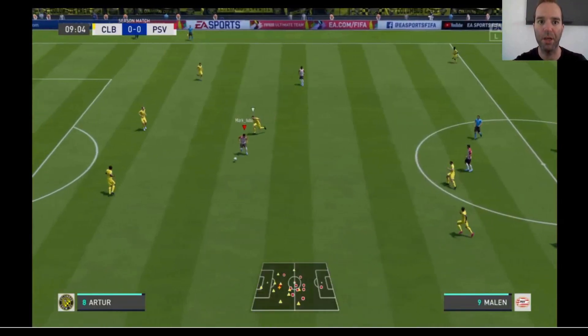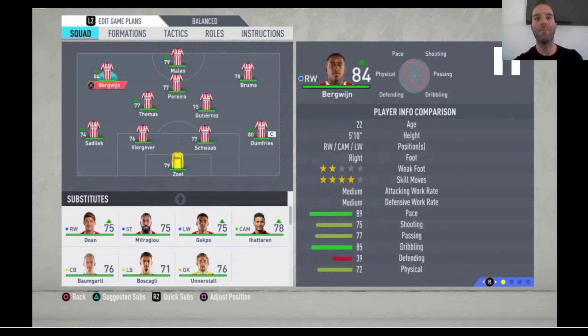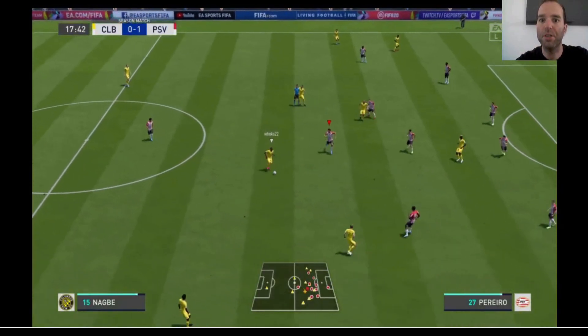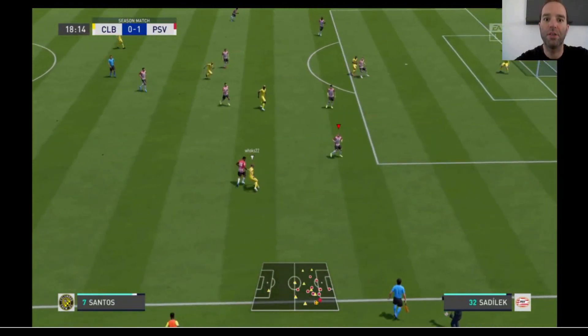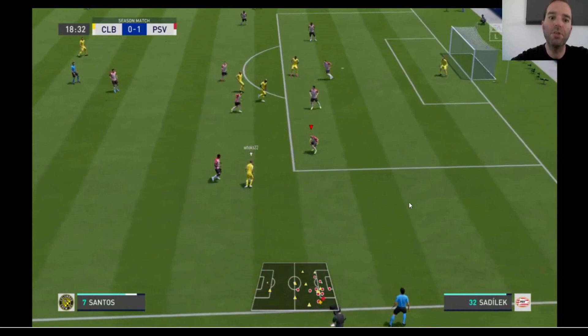The striker is Malen — really wonderful, three-star weak foot, four-star skill moves. All attackers have four-star skill moves, which is pretty nice. They're all fast, about 90 pace, all with four-star skill moves. If you'd like to do some skills, this is the team to pick. My favorite skill move is the Berba spin — it's really easy to do and so effective most of the time. You can only do it with four-star skill move players, which is why I choose PSV. Bergwein has two-star weak foot but also four-star skill moves.